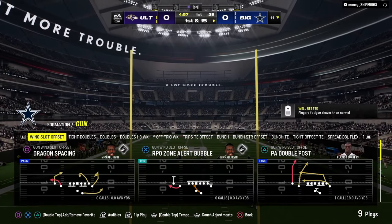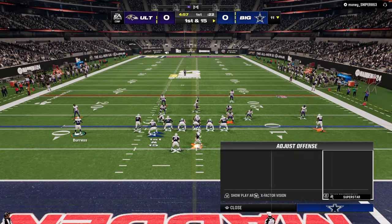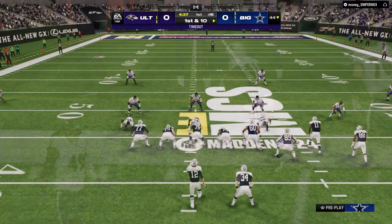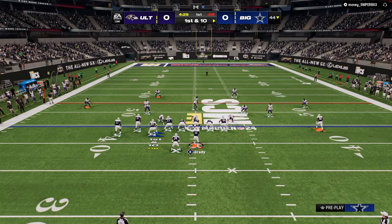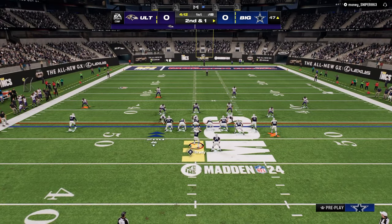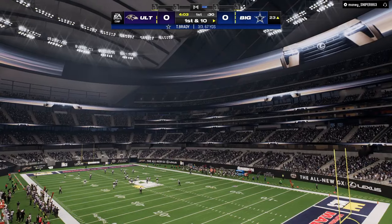I'm in the Jets and I get ball first. We're talking about Bunch Strong Offset and why this is the best offense in the game. I personally believe Bunch Strong Offset is the best offense in Madden 24 because it's the most complete standalone formation - meaning you could literally just run Bunch Strong Offset and win the overwhelming majority of your games because the routes on the field are able to attack the entire field. One of the really unique things about Bunch Strong is its capability to be run both wide side and short side, with good combos either way.